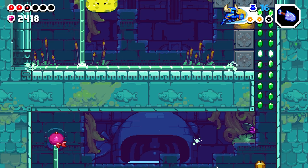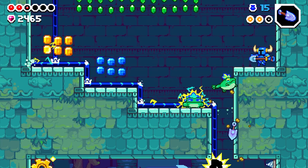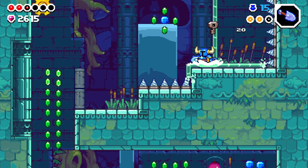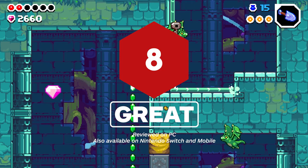Shovel Knight Dig is yet another treasure dug up by Nitrome and Yacht Club Games that successfully turns the series' signature 2D side-scrolling action into excellent 2D side-falling action. The procedurally generated levels are expertly designed, and though the roguelike progression elements leave a bit to be desired when it comes to motivating further runs after you've completed the game, the focus on risk vs. reward choices makes for a supremely satisfying experience the whole way through. It's a short delve to hit credits, with a well-hidden post-game awaiting after that, and it's not quite as groundbreaking as either of the Spelunkies as far as spelunking roguelikes go, but Shovel Knight Dig is still a gem.